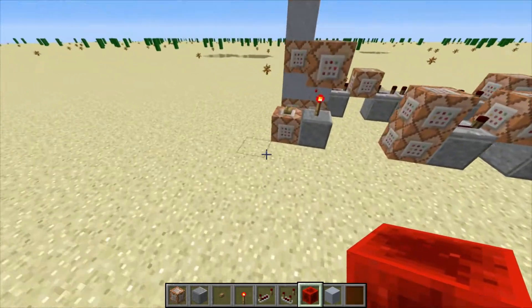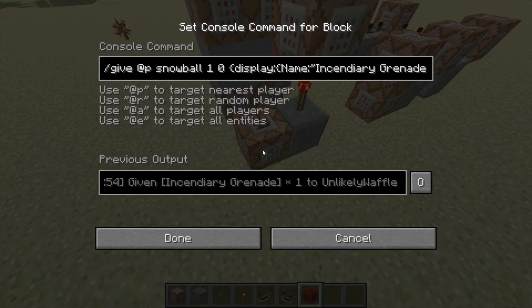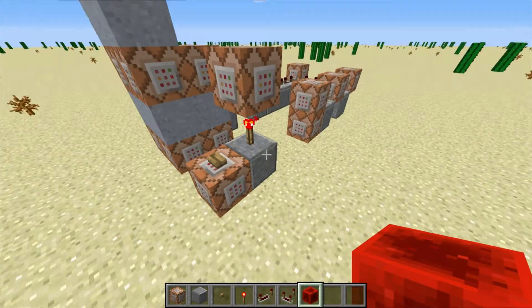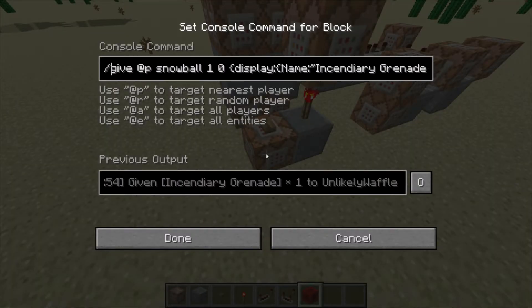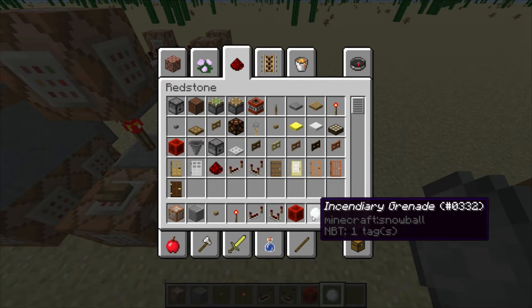Outside of this clock, the first command that we are going to need is the command to give you your incendiary grenade. If you don't know much about commands, I recommend checking out a series by a guy called SysFailure — he's really awesome at explaining all the different kinds of commands, so check him out. His link will be down in the description. So we're going to give ourselves a snowball — I typed @p because that's the closest player to the command block right there — then we're going to give ourselves one snowball, damage value of zero, and we gave it a special name of incendiary grenade, so when we get a grenade it says incendiary grenade.